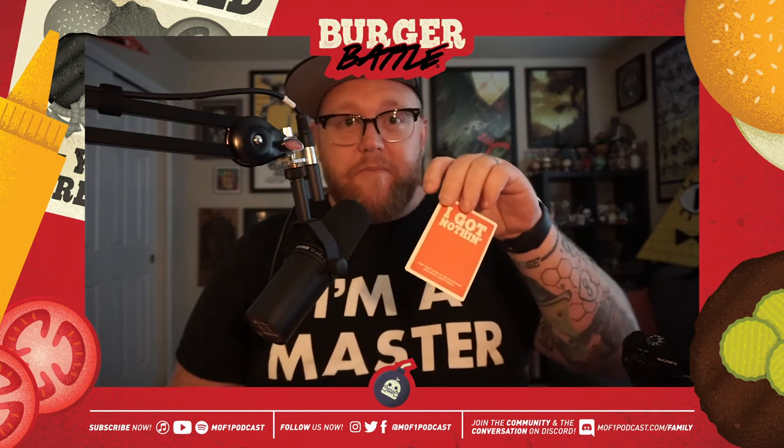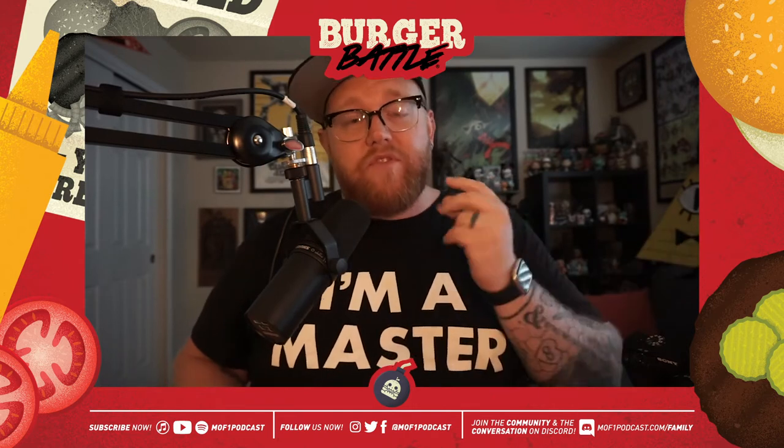Once you've done that, everybody gets five cards in their hand. Just for the purposes of this video I'm going to play with my cards out. Your hand can have anything from ingredients — like the Shroom card, the Onion card, the Lettuce card, Barbecue Sauce, Jalapeños — and then there is another kind of card which is the battle card. This particular battle card says 'I Got Nothing,' and I'll show you what that does in just a second.